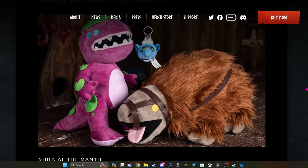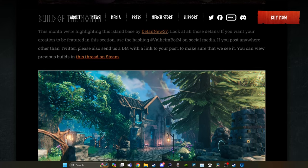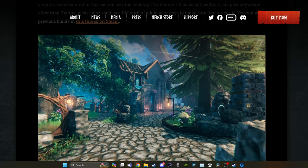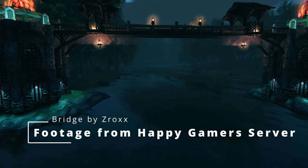Iron Gate also has some plushies in their merch store now, if you want to cuddle up with one of these cute little guys. The build of the month is by DetailNew37 with this lovely home. Leave a like and consider subscribing for more Valheim.